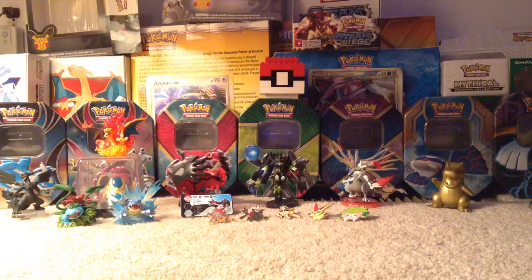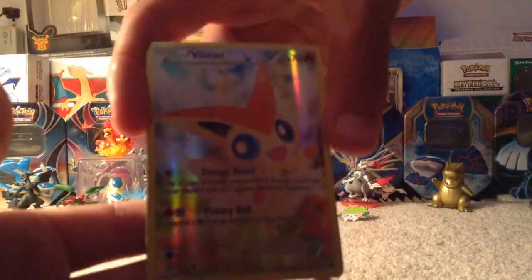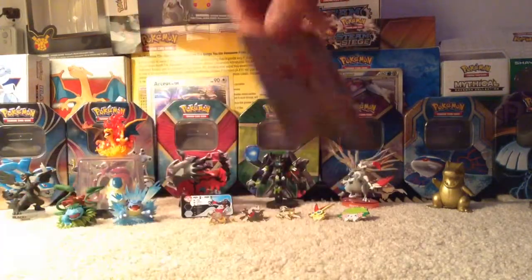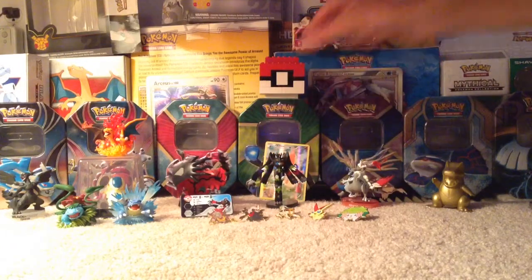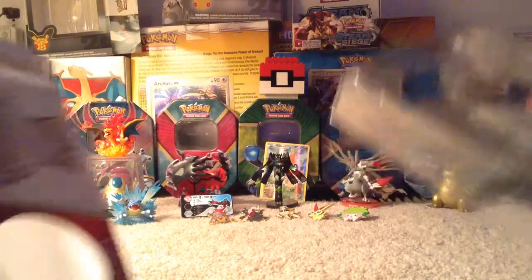And we get the amazing promo card and the code card too. I will use that code card later. And we get the amazing little Full Art Victini card — look at that, guys. That's just adorable. With Energy Assist and Victory Ball. And of course, our two Generations packs.